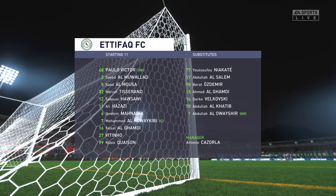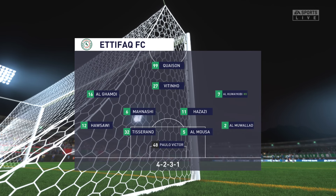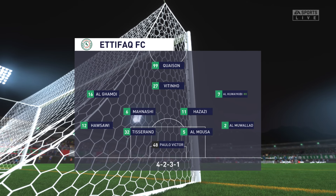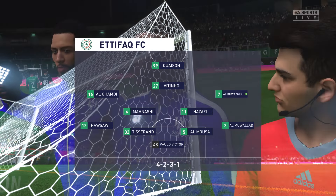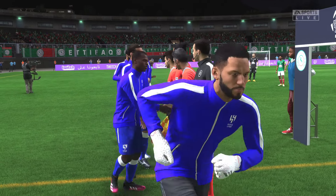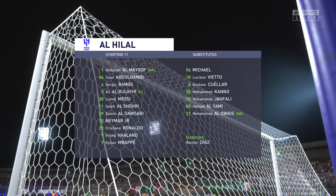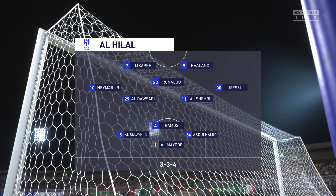The lineup then for the hosts — they're starting with an attacking 4-5-1 formation with three players in advance of two holding midfielders. It's important that the wide players come infield to join the centre forward at the right time. When I look at the starting lineup for Al-Hilal, Lionel Messi starts with Neymar in the wide positions, and it's two strikers up front who will look to provide the goal-scoring threat.